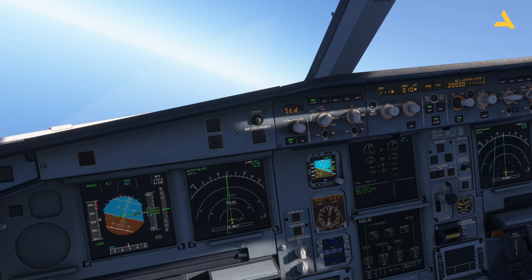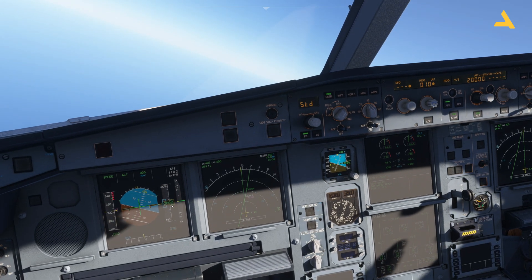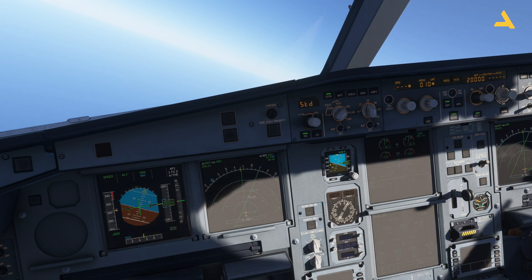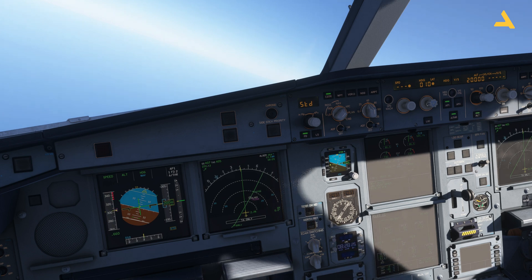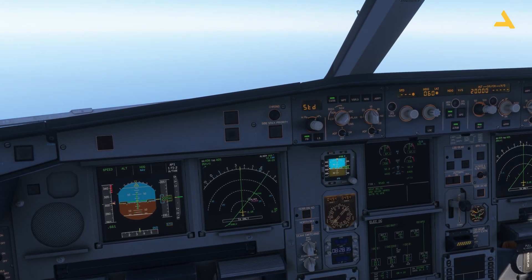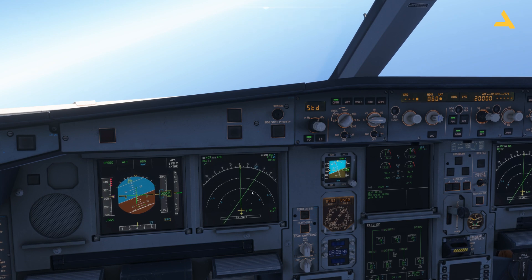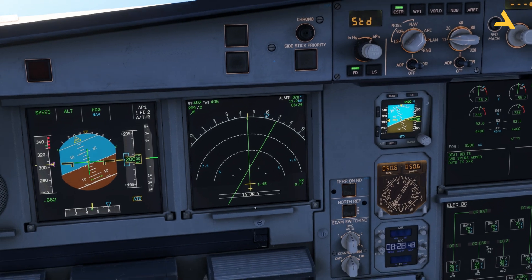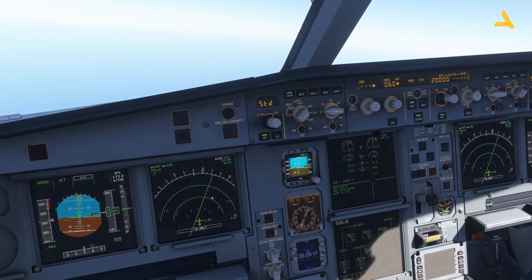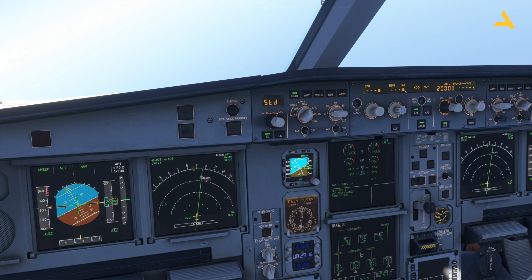Let me set the heading to 60 degrees to intercept the flight plan line. The deviation is 1.2 nautical miles to the right. Now you can see NAV has started to appear, which means the plane is entering managed mode for lateral navigation and has started to follow the flight plan. The heading value of 60 has disappeared from the display — we're fully back in managed mode.